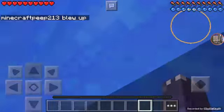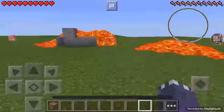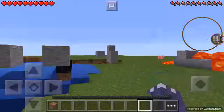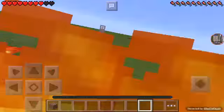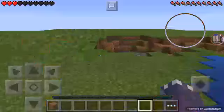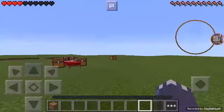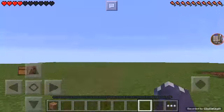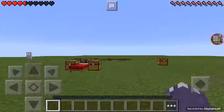Okay guys, so that's all the traps for today. For the last trap I just showed you, you just need dispensers, redstone, a door, and TNT. And that was very simple — you just need to have a water bucket and a lava bucket.